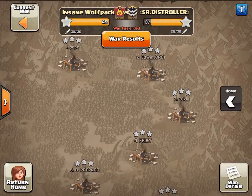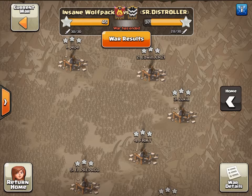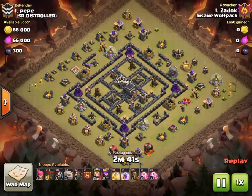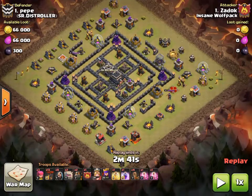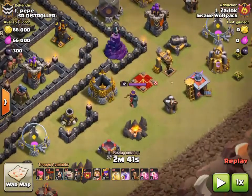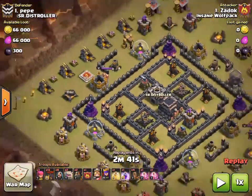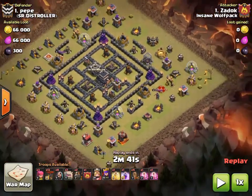I want to start out with our number one who hit our enemies' number one, Pepe, and that is Zadok. We're going to show him do a GoLaLoon attack. First of all, we got a four-corners base — pretty much a standard internet-type base you can defeat any number of ways — but what makes this base especially not so great is heroes on the outside, so they're easy to pick off.